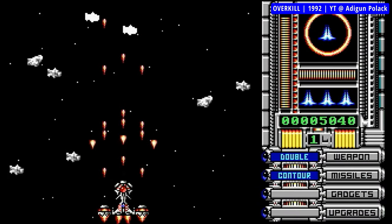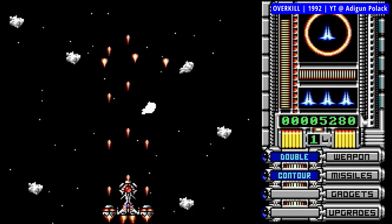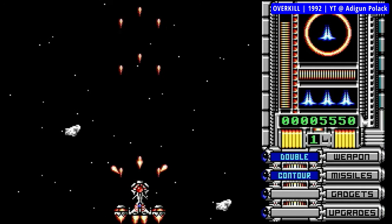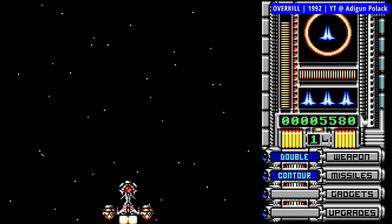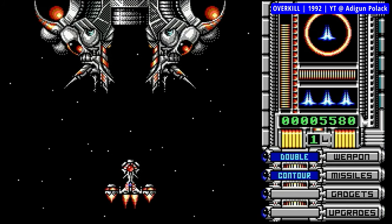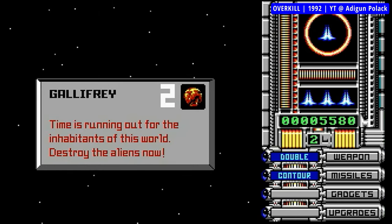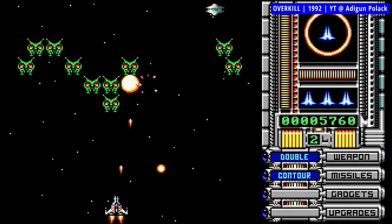As Overkill itself says just before the title screen when you launch it, it's not a shareware game. And honestly it doesn't look like one, but since it was released by Epic Mega Games — the masters of shareware — I get why the sentiment had to be included, so that people would not share it without paying. Overkill is a vertically scrolling shoot-em-up and it may very well be the best DOS EGA shooter. Sure, there were better VGA games, but for EGA it's hard to find one — especially since the colors are so smartly used and mixed that you wouldn't have noticed it was EGA if I hadn't told you.